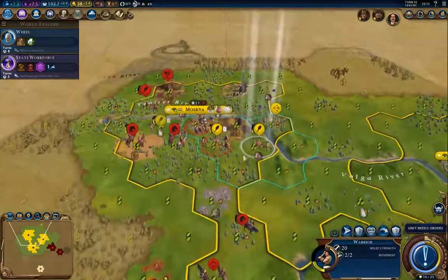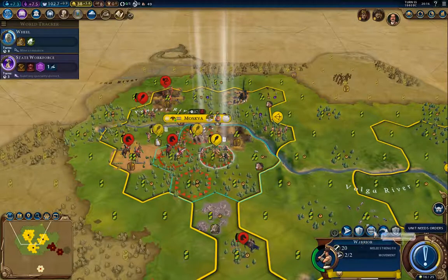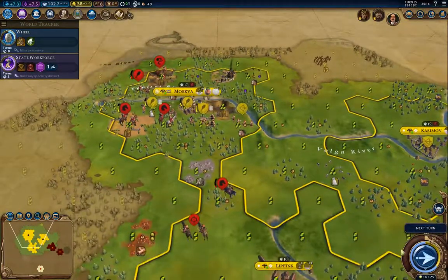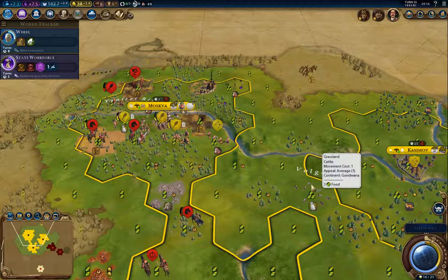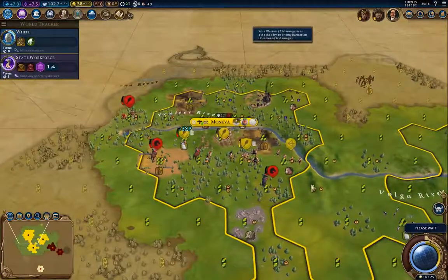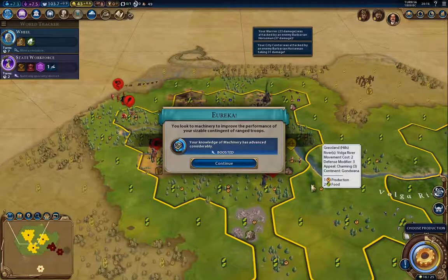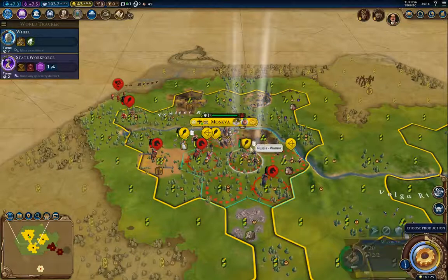Because this is a serious barbarian swarm — I've actually seen in AI games where an AI got swarmed like this and it set them back for the entire game because they could never catch up. So I need to get enough units out fast enough to do something about it. I definitely also need a builder so I can actually repair some of this stuff.